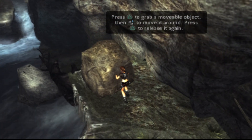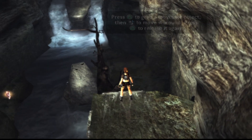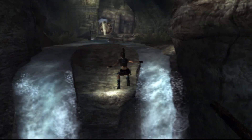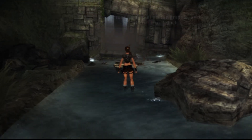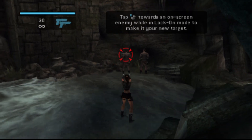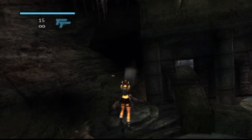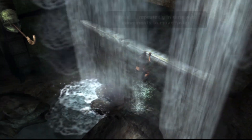Climb our way up here — there's a boulder on top that we're going to drop down, nice and simple. That's just going to drop it and lift up the branch, which will enable us to swing across. There is an artifact here but we're not grabbing those in this video. This is the first time we use our grappling hook — attach it and pull. Then there's another cutscene, and here we're fighting two enemies. Hold L1 to lock on and use the right stick to move between them.